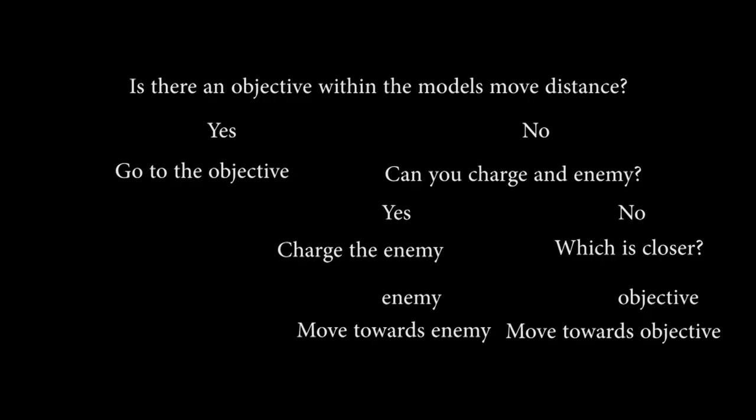Number three: automation. Now we actually have to look at how we are going to automate things, and for that it's going to be flowcharts. We need to determine a flowchart for each enemy model's turn. Simply walk through what an individual's turn might look like and make small decisions in advance. For instance: is there an objective within the model's move distance? Yes — go to the objective. No — can you charge an enemy? Yes — charge. No — which is closer, enemy or objective? Move toward whichever is closer. Just go through what can happen during a turn and prioritize it. For a full game you'd need to add rules for missile weapons, but you simply use the same step-by-step process.